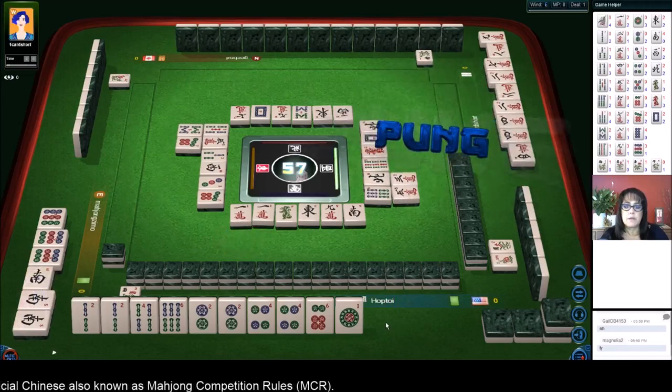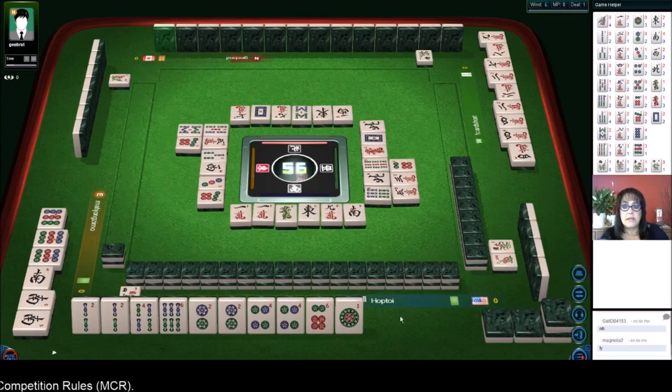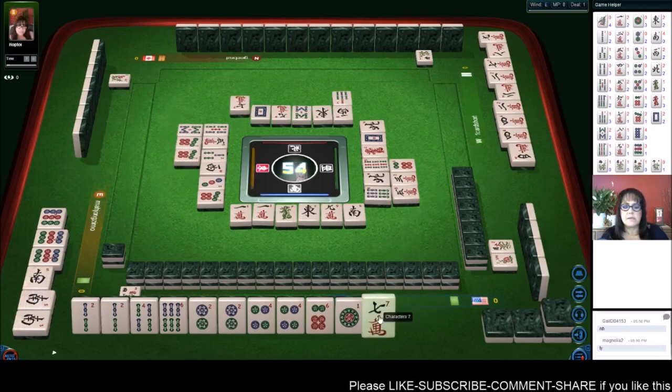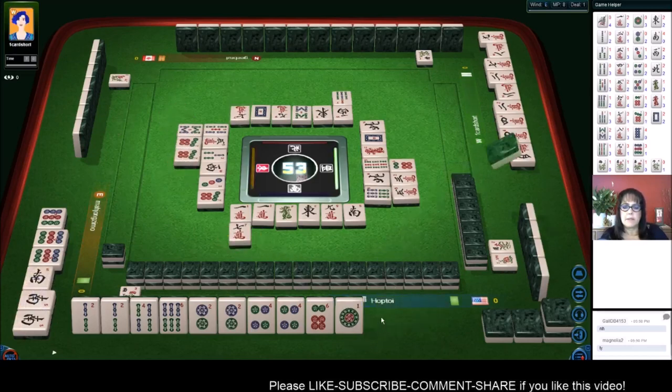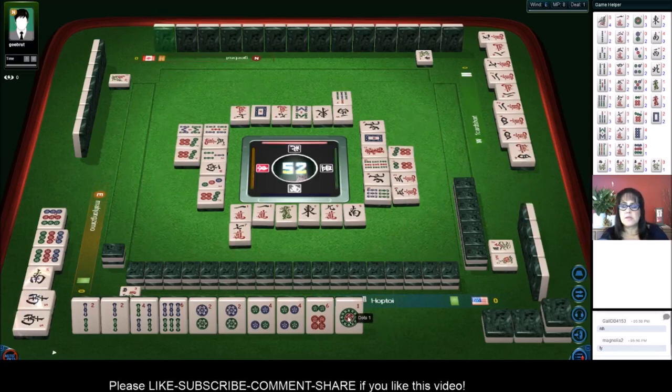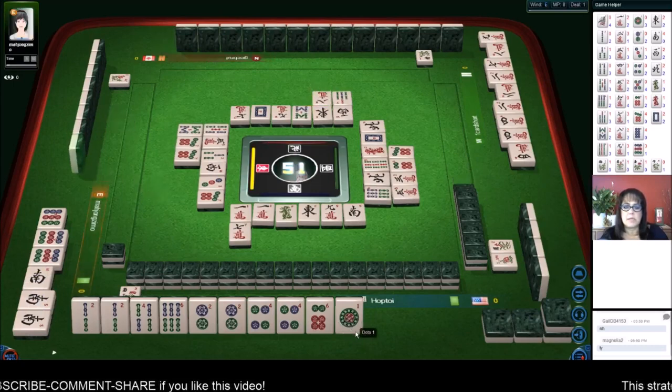Pung - oh no, that's called nine showing. They could be playing a full flush - they discarded two cracks though. They have a chow and two pungs. Seven - we need to escalate this. Seven characters. It's really risky to discard cracks when someone has three exposures.